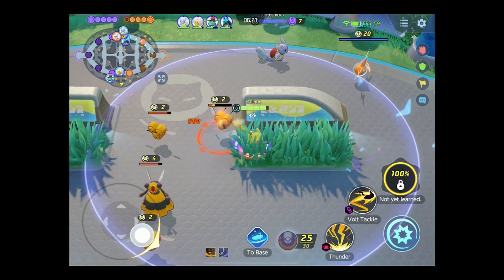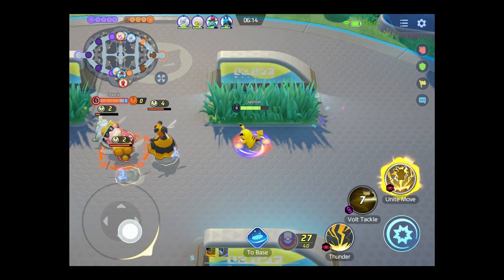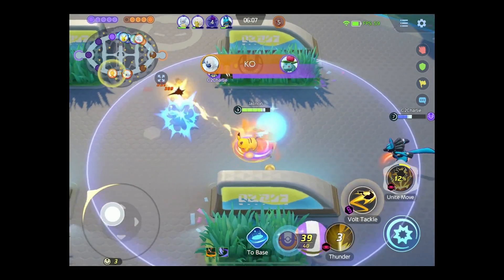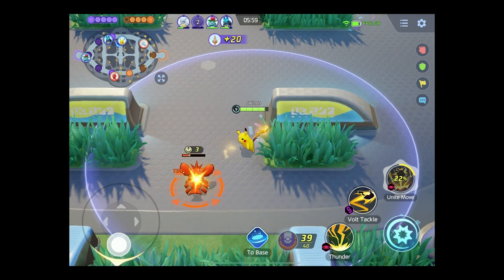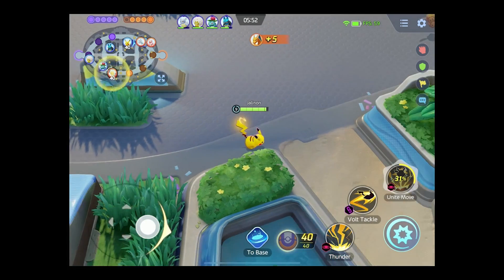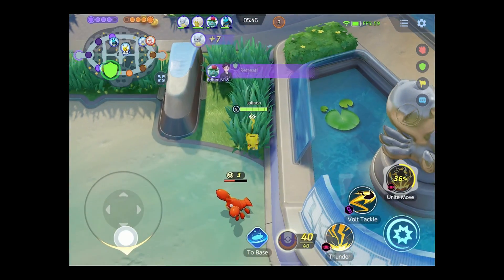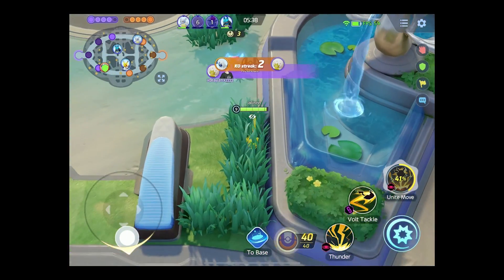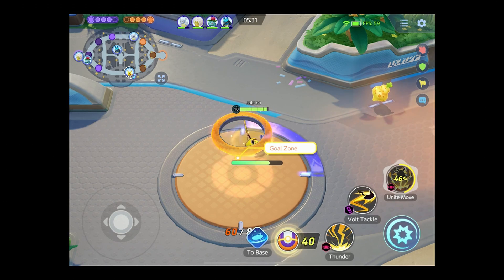That'll help us score faster. We want to have Aeos energy to score. Unite move! And then I just want a few more Aeos energy — just one more — and then we'll have our perfect 40. Let's see if we can't sneak into the goal. One of our goal zones got destroyed. That's a gem pad. Well, I'm not seeing anybody down here so let's go sneak one in.